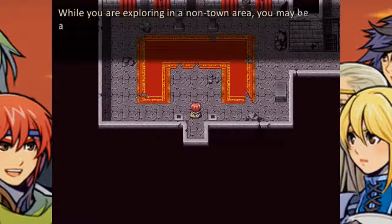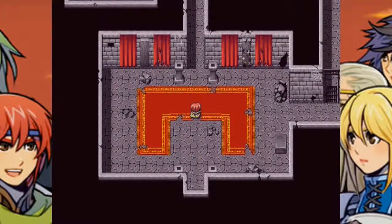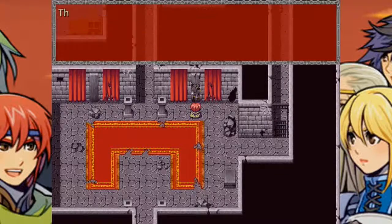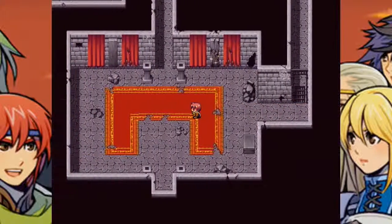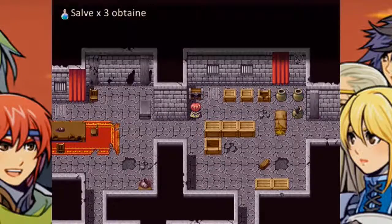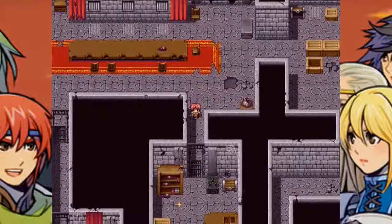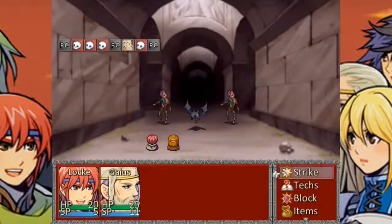Why are you exploring an out-of-town area? You may be attacked by enemies. So there's random battles — and it seems to be step-count based. There's something strange about this wall — I can't do anything yet. That's blocked. Sparkly thing — probably a save point. Three salves. Also blocked.